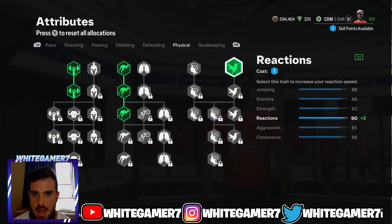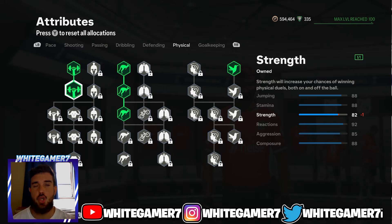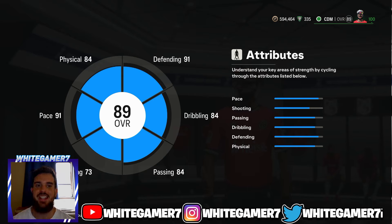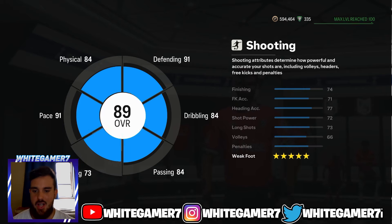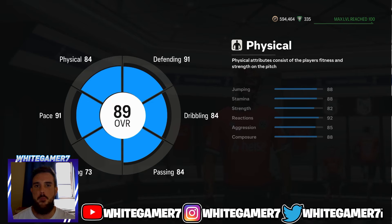Last but not least, from the physical, get some Strength, focus on Jumping, and get Reactions. You get 88 jumping — great because sometimes you'll be marking CBs, and with Aerial that gives you a higher chance of winning aerial battles. You get 82 strength, which is more than enough since most attackers and midfielders you face won't be that strong. Reactions help your pro intercept quicker and improve overall responsiveness. When you back out, you're gonna be an 89-rated CDM with 91 pace, five-star weak foot, 84 passing, 84 dribbling, 91 defending, and 84 physical. Hope you enjoyed — drop a like and subscribe!